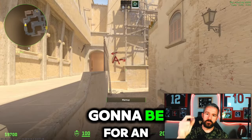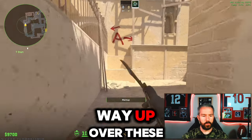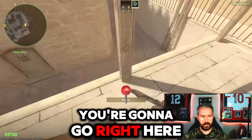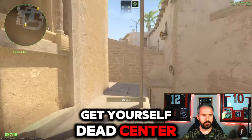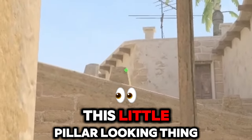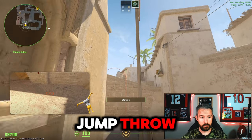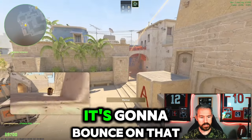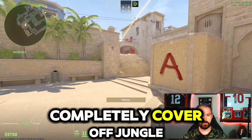Number four is for an A execute and it's going to cover off jungle. You climb your way up over these little steps. Once you're up top, go right here in front of the second board, get yourself dead center, crouch down, and aim right at the top of this little pillar-looking thing. You're crouched and you're going to jump throw. That flies all the way out, bounces on the interior wall, and completely covers off jungle.